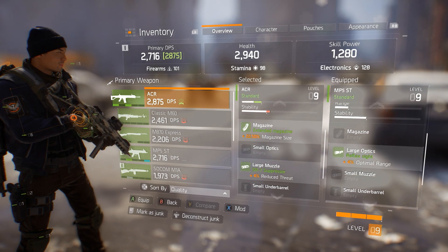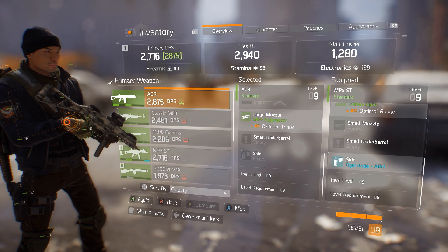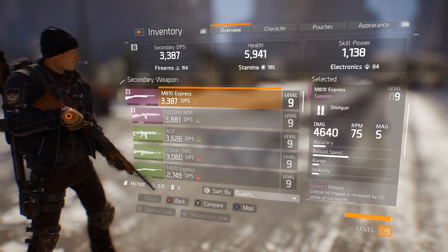You can also compare your equipped weapon to another weapon by selecting Compare. Specialized and high-quality weapons have talents that give the weapon unique properties, and higher-quality weapons can have more than one.